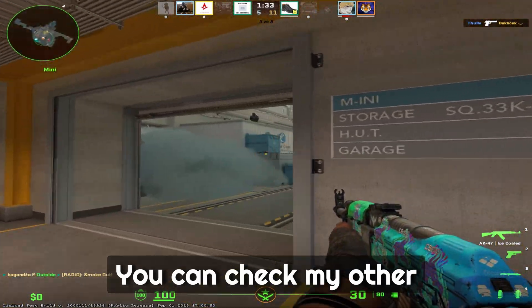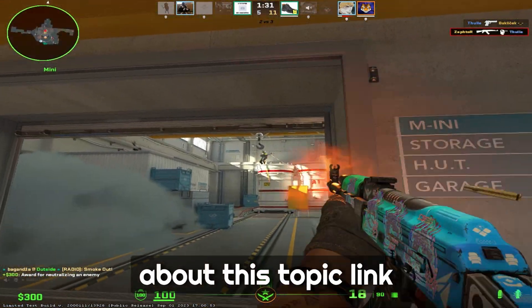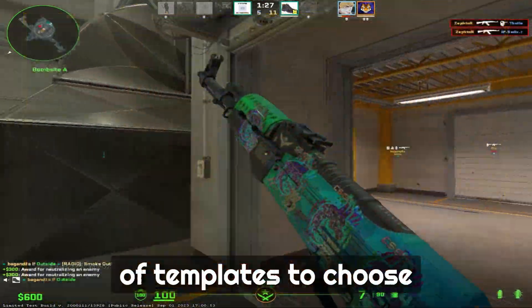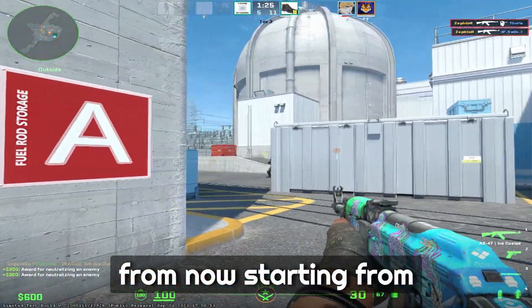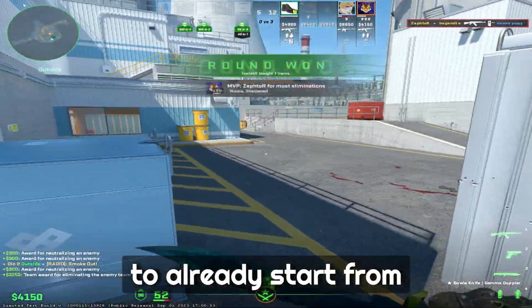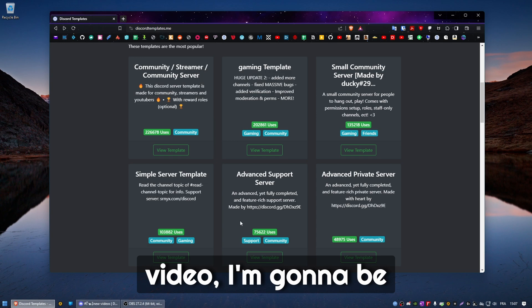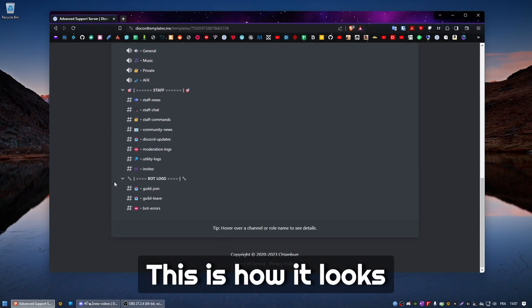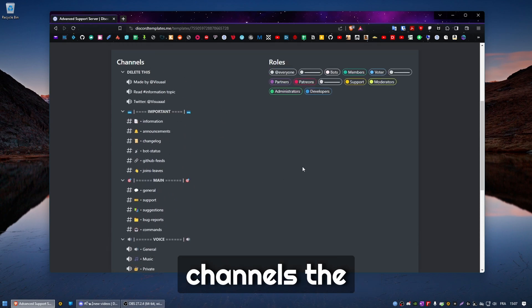Step number one: choose yourself a good template. For that, you can check my other video on my channel about this topic — the link will be in the description — and you'll be finding plenty of templates to choose from. Starting from scratch is also an option, but it's so much easier to already start from something. For this video I'm going to be choosing the 'Advanced Support Server' template.